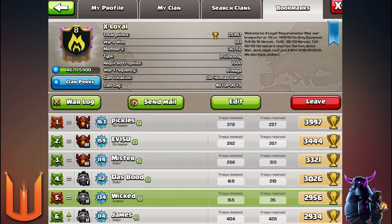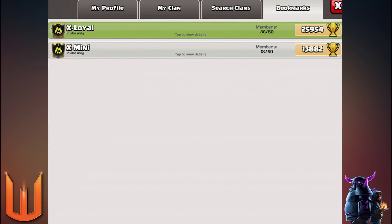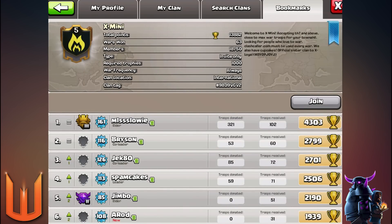You've got to be an established three-star attacker, otherwise we'll send you over to X Mini, the sister clan. The main clan is pretty much full, so once we get the main members back into Ex Loyal from Ex Mini, we opened Ex Mini again because we had some co-leaders keen to revamp it to help you guys join and be part of our family. We've sent some people over there who are three-star attackers and donate a lot. The requirements for this clan are Town Hall 7 or higher, and you've got to be active and keen to war.